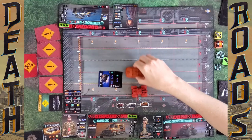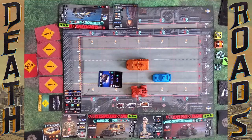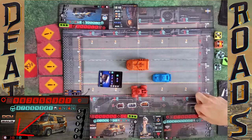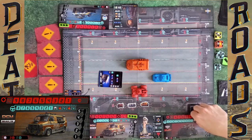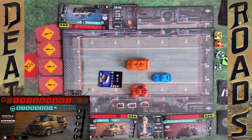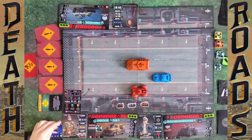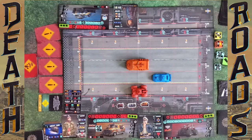If you hit another vehicle, cancel your movement, bash them, and move that vehicle in the direction. So because you hit me we look at your damage track — I take three more damage down to one, and I take a handling damage. I'm definitely going to freak out next turn. You can still do a driver action — discard this one and move down. The gear change is compulsory so you go down one.